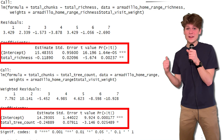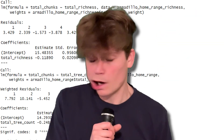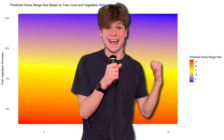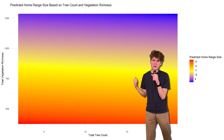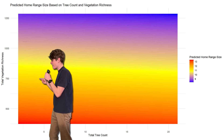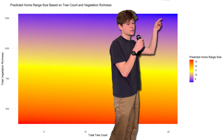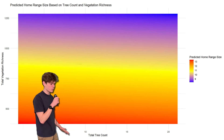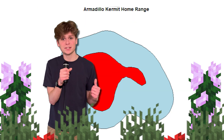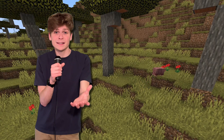Let's run it. Both total vegetation richness and total tree count are predicting home range size for armadillos. Let's make a heat map to visualize this. This map shows the interaction between our two variables and how it impacts home range size — total vegetation richness on the y-axis and total tree count on the x-axis. As these variables both increase, it's all purple up in the corner, meaning the smallest home range size. When both are down in the red, that means a big home range and not a lot of vegetation. Basically, as vegetation richness and tree count increase, home range decreases. This means armadillos in really rich habitats don't need to roam as far to find everything they need to survive.